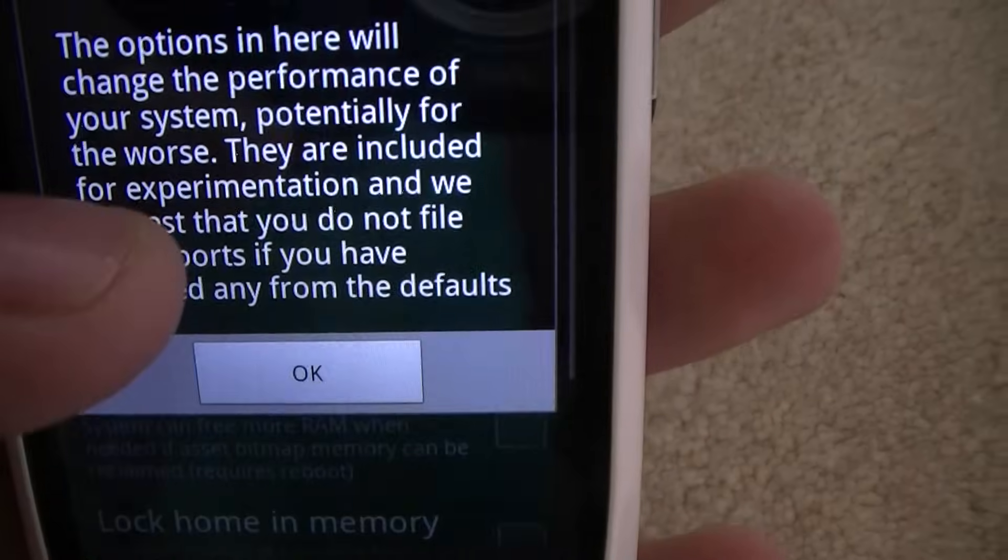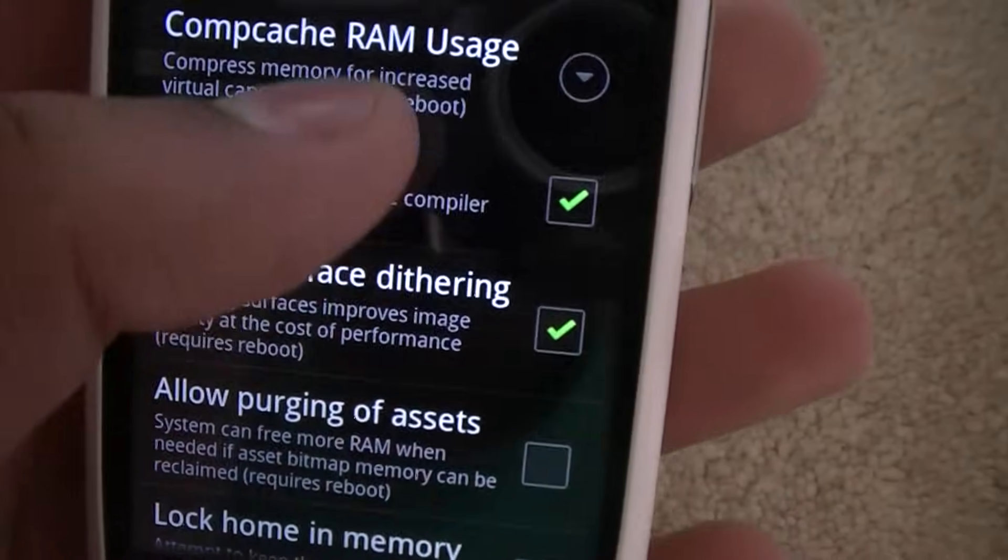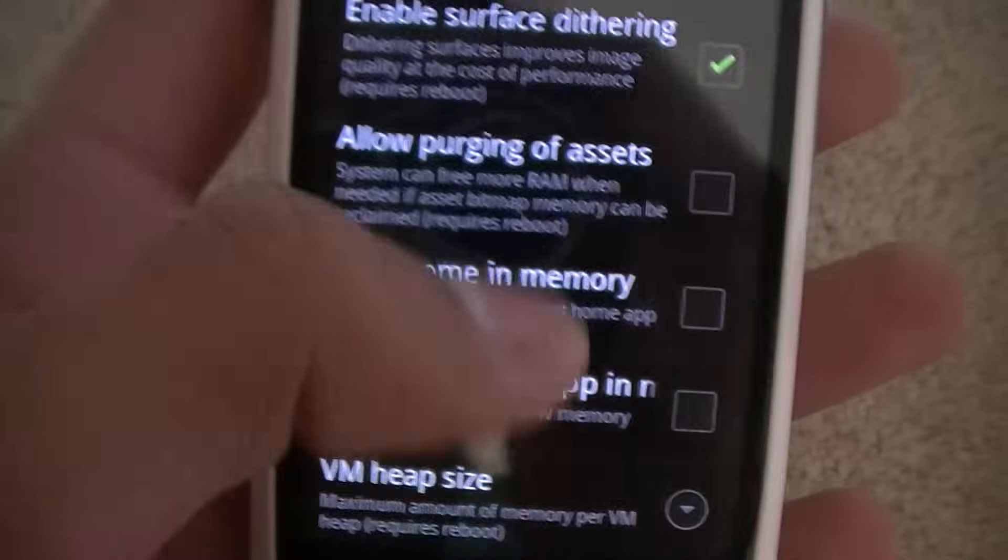691 megahertz is stable. I mean, I've tried putting it a bit higher sometimes, but it crashes on 710, which is the highest setting. So I keep it at 691.